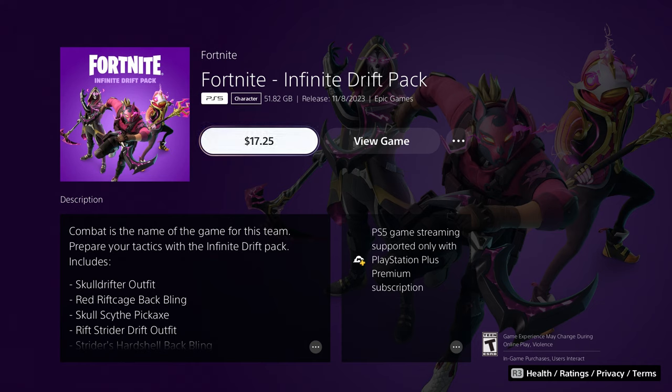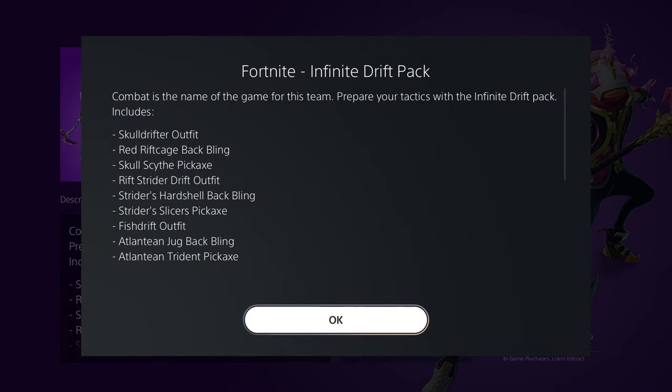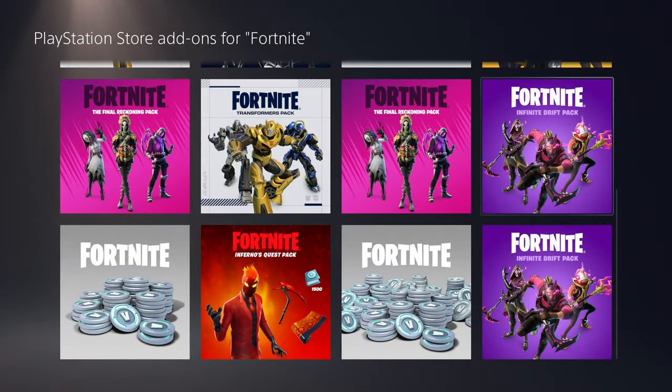For some reason you could get it back for free. Anybody that wants to do this method, you could get it for free and you guys will get all of these items: you're gonna get the skull drifter outfit, the red back bling, the skull pickaxe, the drift outfit, the hard shell back bling, another pickaxe, the fish drift outfit, another back bling, and another pickaxe. So basically there's three different outfits that you guys are gonna be getting for free by doing this method.